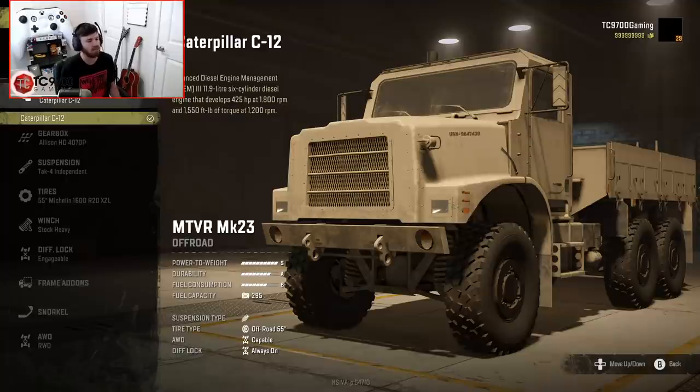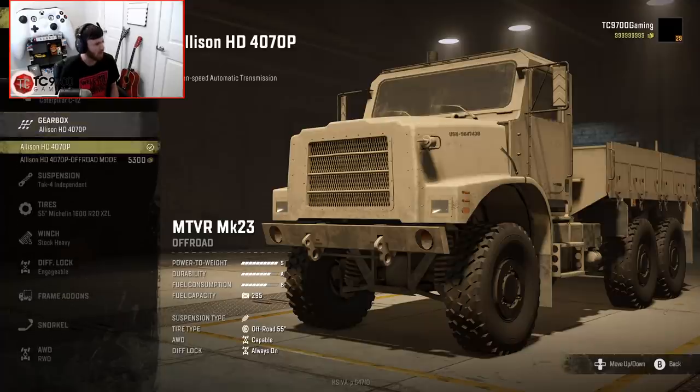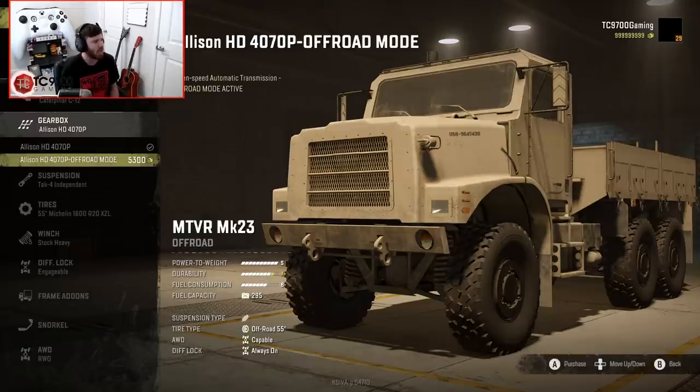Engine wise, we have the Caterpillar C12, and that is our only option. It develops 425 horsepower at 1800 RPM and 1550 foot pounds of torque at 1200 RPM. Gearbox wise, we have two options: the Allison HD 4070p, which is a seven-speed automatic, and the HD 4070p with off-road mode. We're going to go with the one with off-road mode because it seems like a pretty obvious upgrade.